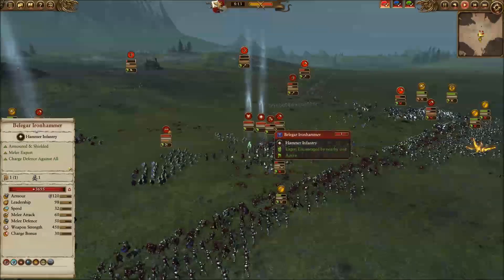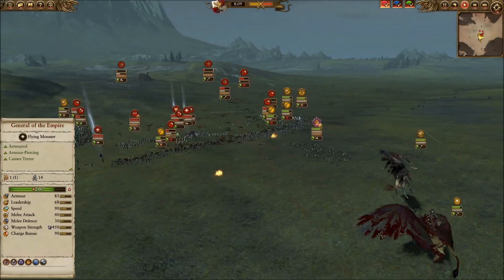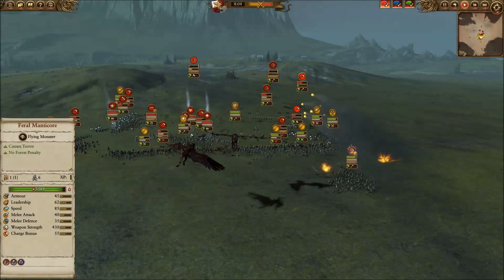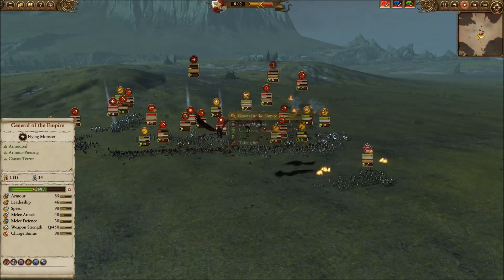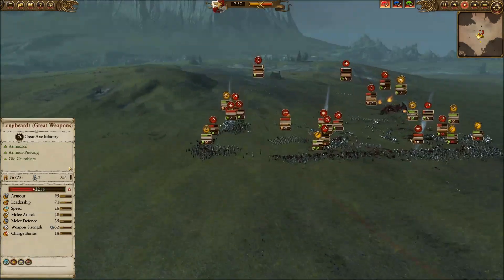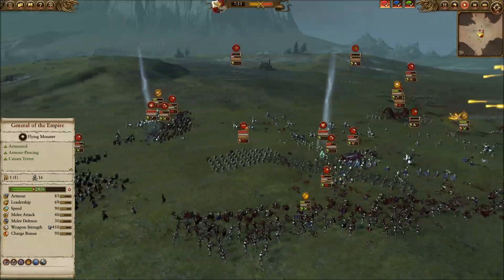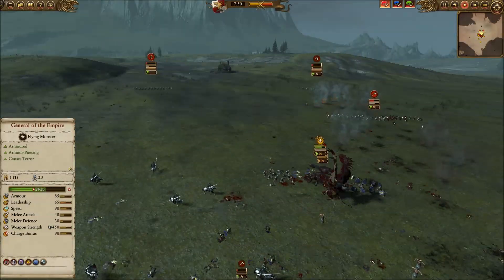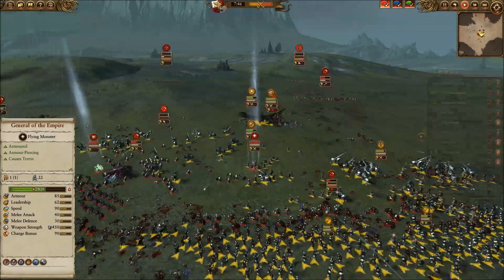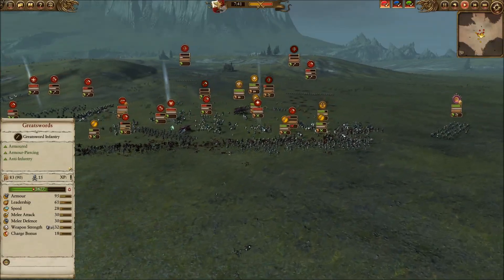I lose my Amber Wizard way too early — a crazy attempt to get at Belagar and put a hit on him. Not the best play. I still have my Feral Manticore. I start moving my missiles into the gap so they can fire successfully into the enemy lines, still using my flying to dive in and take out missiles, and trying to change artillery targets as often as possible to hit things I'm not surrounding with my own troops.